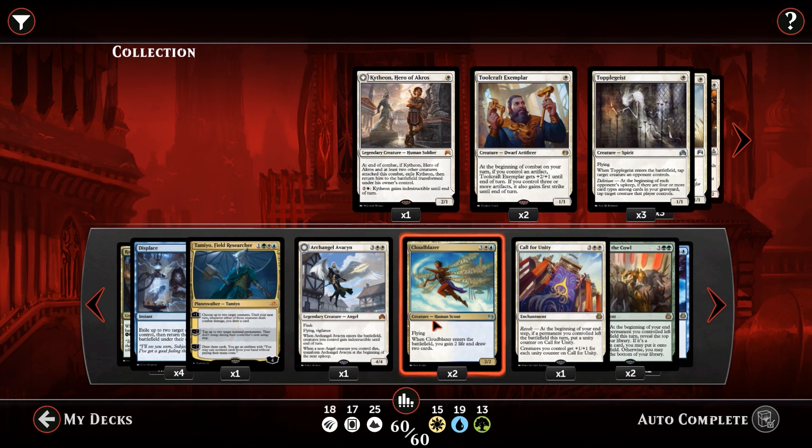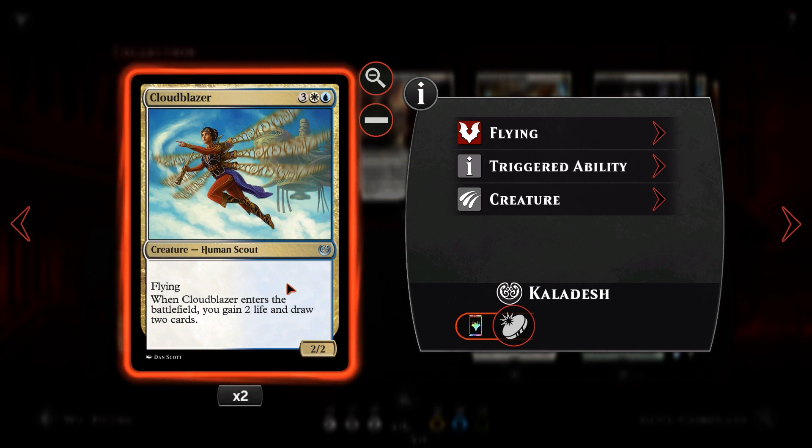Cloudblazer — for three, one white, one blue: a 2/2 Human Scout with flying. When it enters the battlefield you gain two life and draw two cards. We've got two copies because the curve is getting high, but flickering Cloudblazer every single turn for two cards and two life is awesome. Note it's not a 'may' ability, so you could mill yourself trying for infinite life — don't do it if that would hurt you. If Cloudblazer is on the field and you have a flicker spell up, it's pretty much game over.